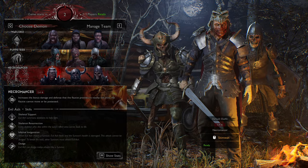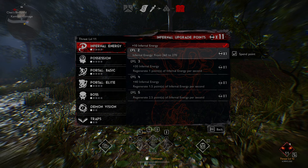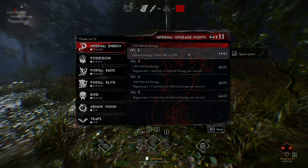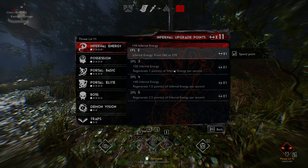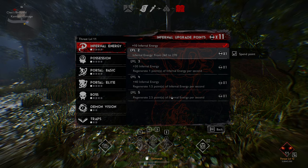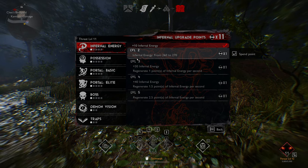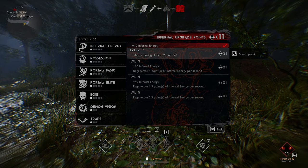Let's take a look at some of the skills when we're in the game and need to upgrade. You constantly want to be in here upgrading as you continue to gain your threat level at the bottom right of the screen. Infernal Energy is by far the most important thing to max to level five because it gives you regenerated Infernal Energy and also a higher maximum. So this is the one to definitely take to five.